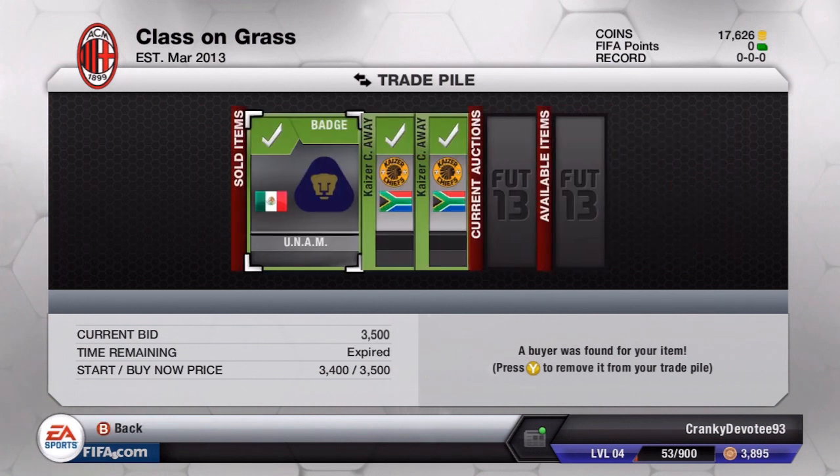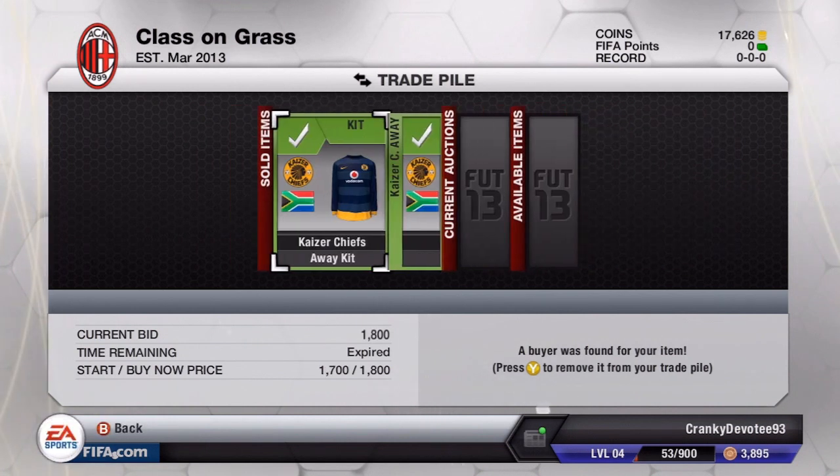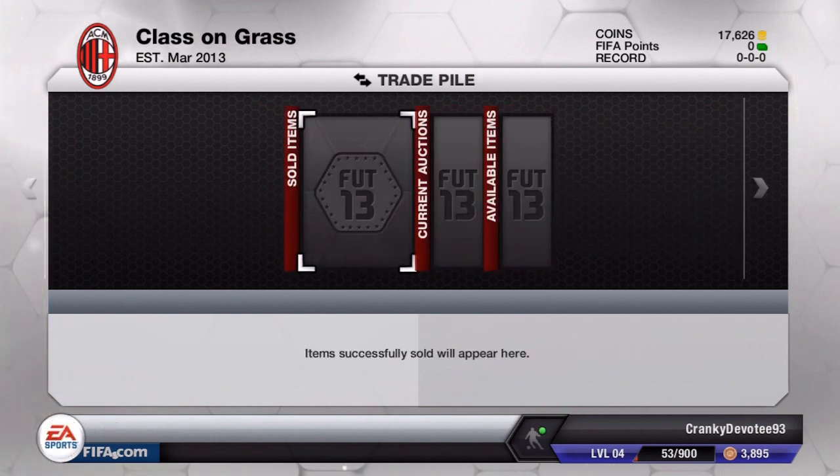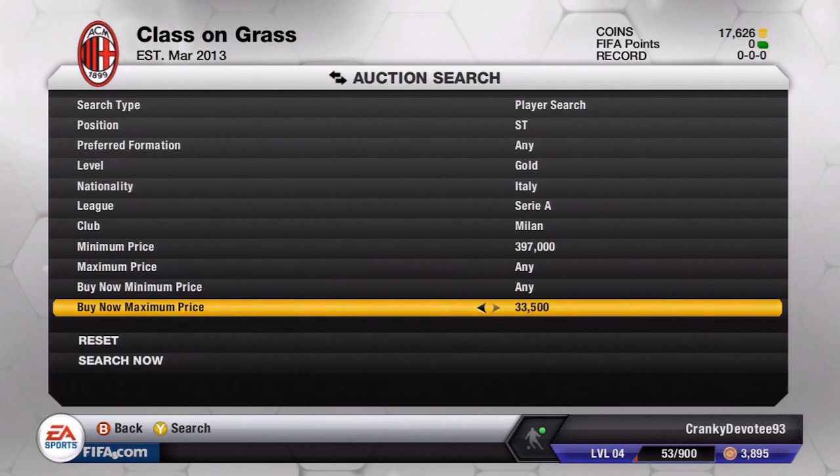The other Celtic badge sold for 2300 coins, the Union badge for 3500, the Kaiser Chiefs kit for 1800, and the last Kaiser Chiefs kit for 1600 coins. So we end up with 17,000 coins which is not bad for the first trading session.